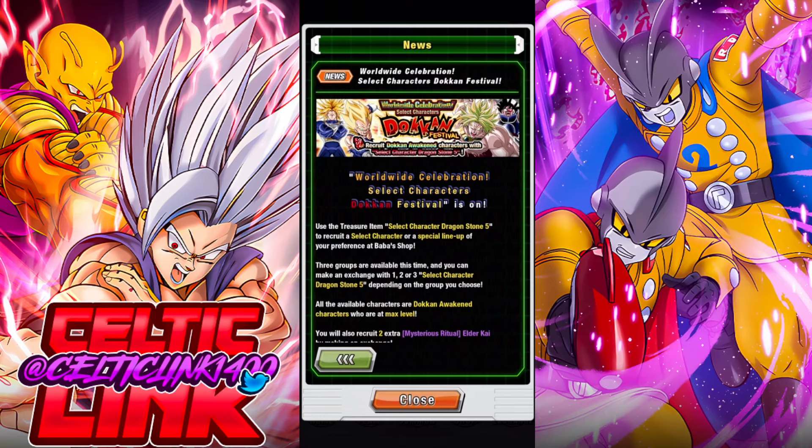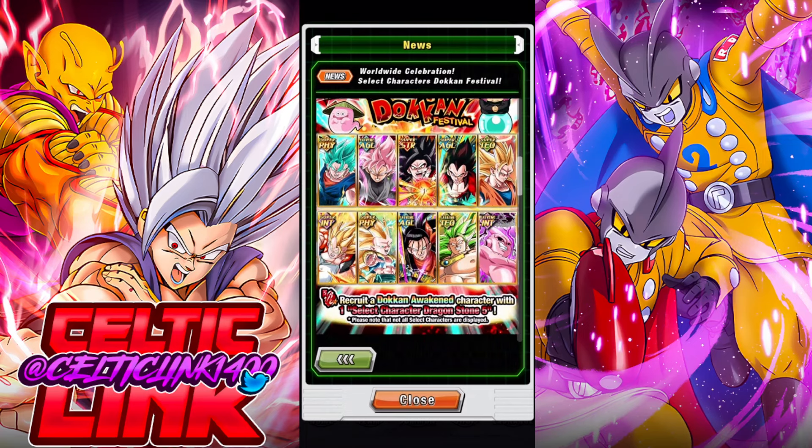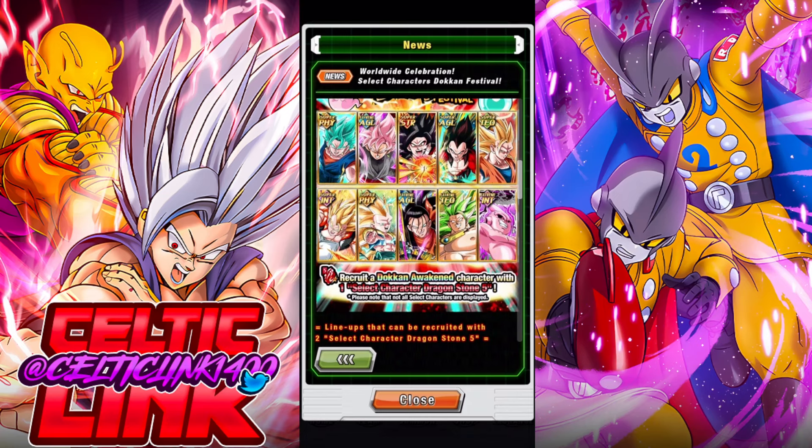In today's video, we are taking a look at all of the units available with the Red Select Character Dragonstone 5. We've got a lot of special characters that are available. Of course, we have the 120 leads available as always, and a bunch of other new characters added to the list.